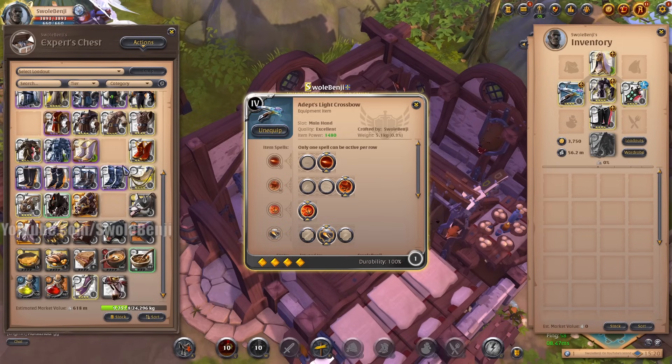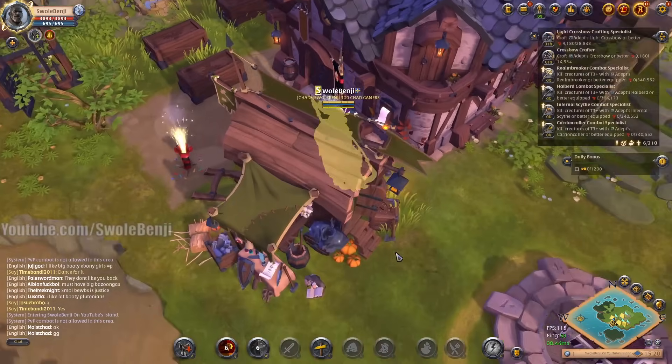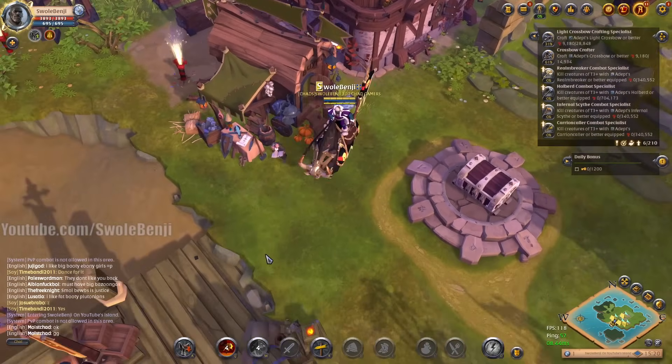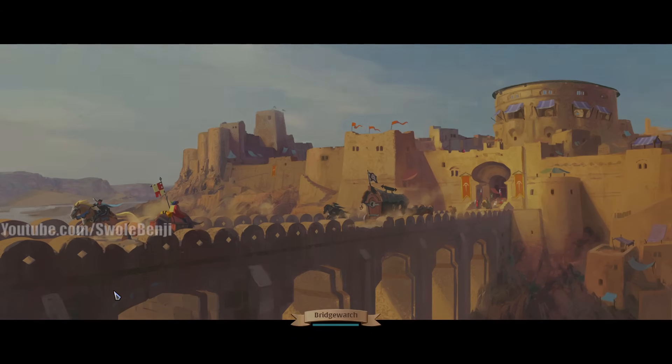We're just gonna go kill some mobs super duper quick. Life steal food, potion — we're all set. So this is all I need. It's right outside town where I'm gonna be grinding into tier four blues. I'm completely safe by the way.